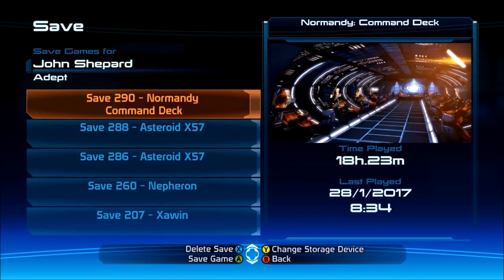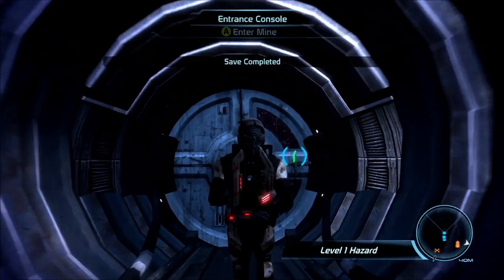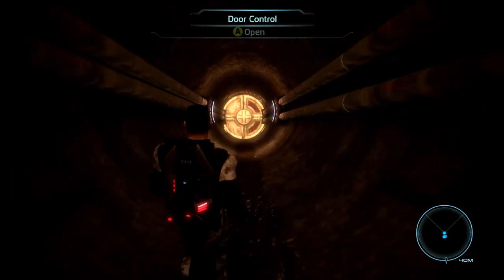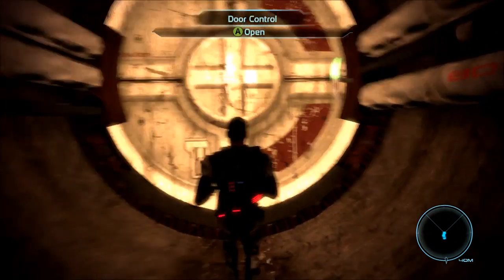I'm gonna save real quick, just in case we go in and get our asses whooped. Because if there is Geth on the planet, it's a very real possibility I'm gonna run into like three destroyers. They're gonna be like, 'Surprise, Shepard.' Surprise butt stuff — it's the worst kind of butt stuff.